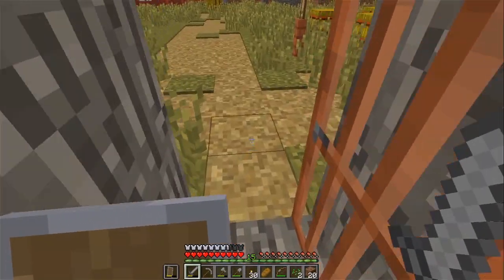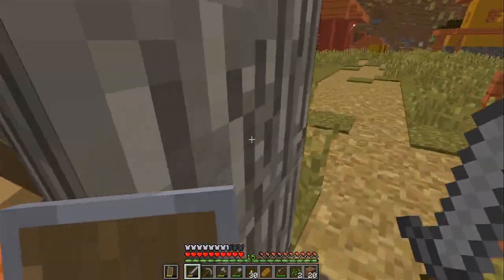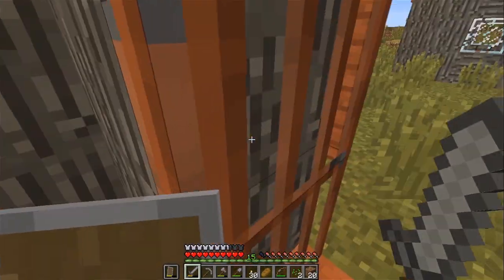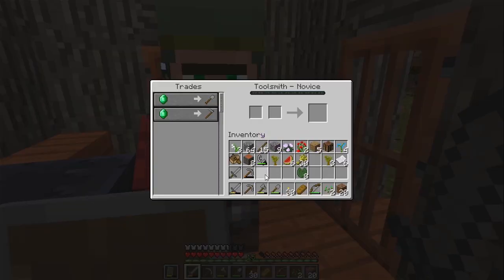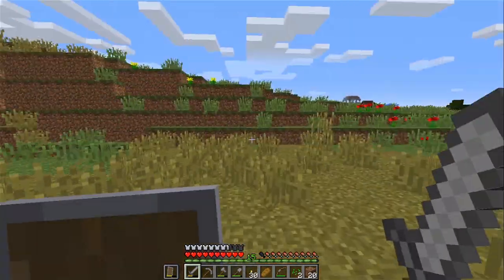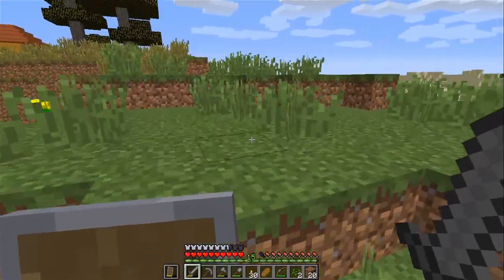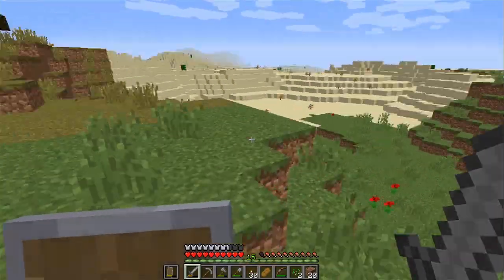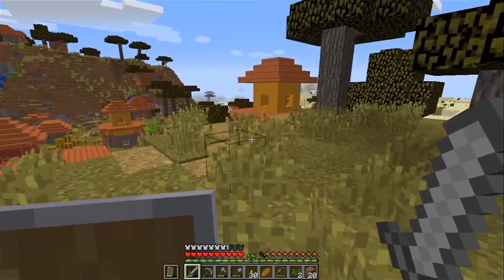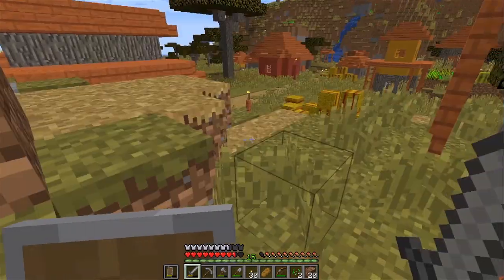Brewing stand in here? Villagers don't have any use for brewing stands - we might as well just take that. Toolsmith. Yeah, not too comfortable about that pillager outpost - it's too close. Pillagers could raid. Yeah, we will wanna do something about that. We will wanna secure this village and eventually raid that pillager outpost.